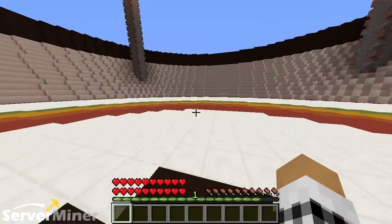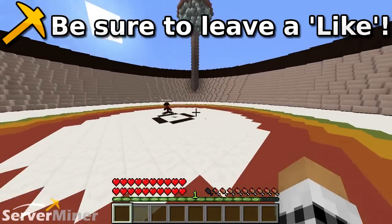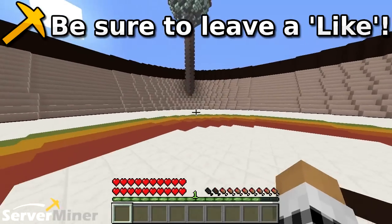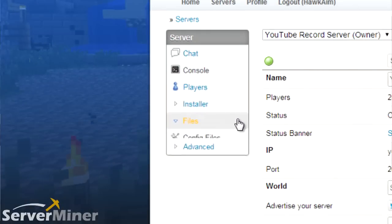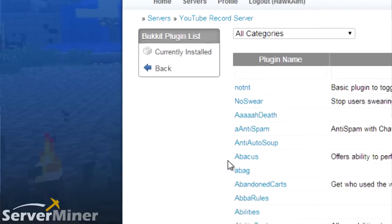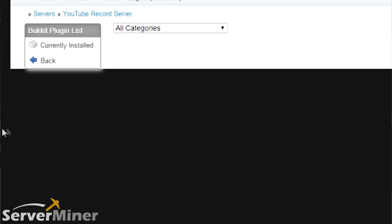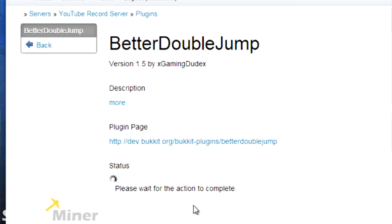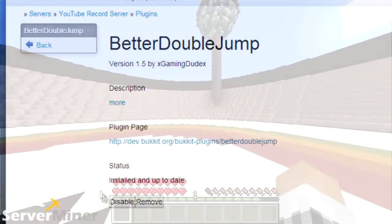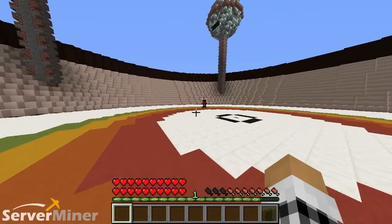That pretty much sums up the entire plugin. If you guys enjoyed, please be sure to leave a like, comment, and subscribe. To install this plugin on your server, go to your ServerMiner control panel, look for files on the left-hand side, look for Bukkit plugins, and there's a text field where you type in 'Better Double Jump.' Once you do that, the page will pop up, hit install at the bottom, restart your server, and you're good to go. We will see you guys in the next ServerMinder plugin review. Peace out, dudes.